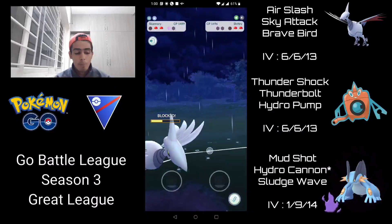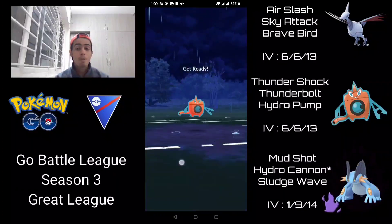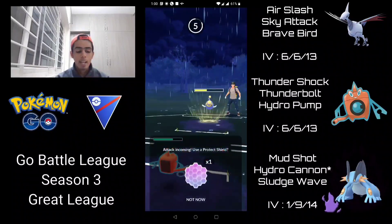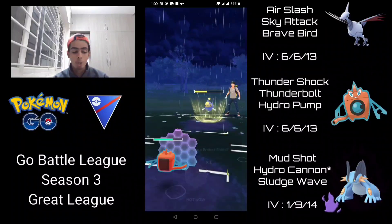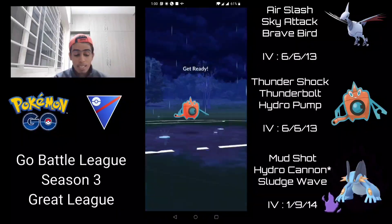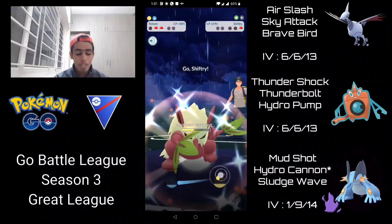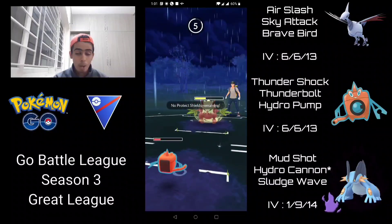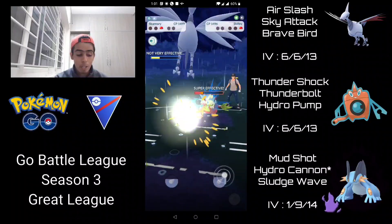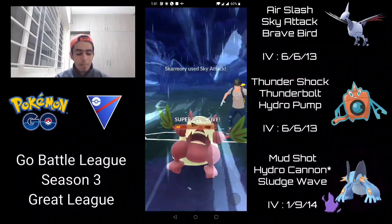They switch to Lanturn and I bring in Rotom — a mirror matchup with the exact same typing. I go for Thunderbolt, doing neutral damage. I shield the incoming Charizard move to avoid Skarmory facing Lanturn. Another Thunderbolt finishes off Lanturn. Shiftry returns and they can't freely farm because I can get to Thunderbolt, so they throw a Charizard move. I'm racing to get Sky Attack before they get Foul Play, and we get Sky Attack just in time to finish Shiftry and take the win.